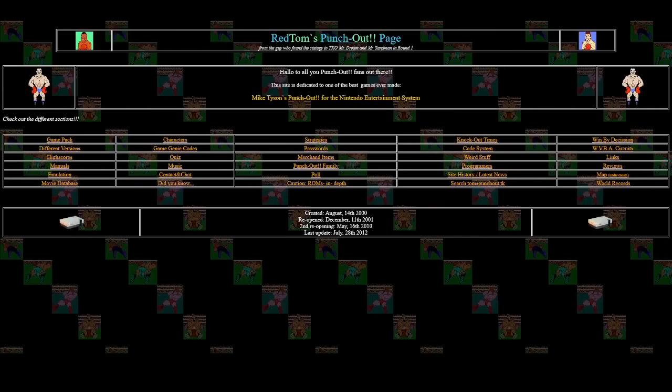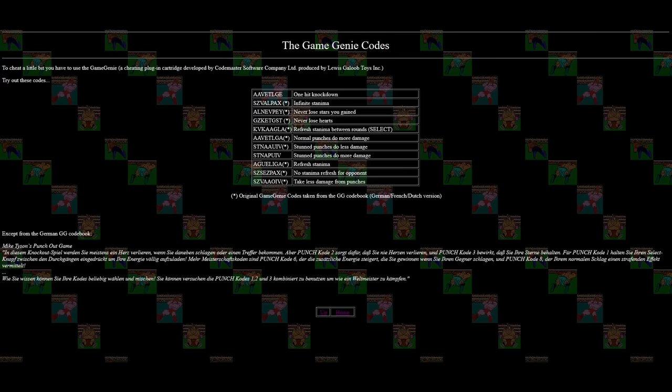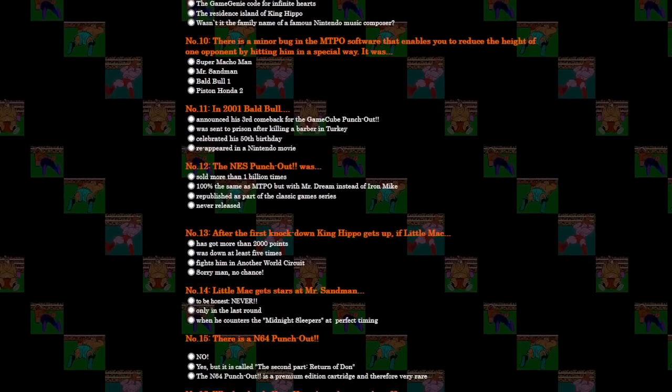As with many of the earliest world records, our journey begins on an old website called Red Tom's Punch-Out. Created by Tom Roth, also known as Red Tom, this website was a hub for Mike Tyson's Punch-Out fanatics in the early 2000s. It contains details on how the password system works, various game genie codes, and even a quiz that is deceptively difficult.